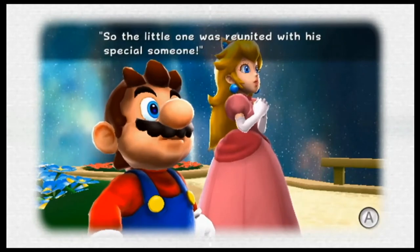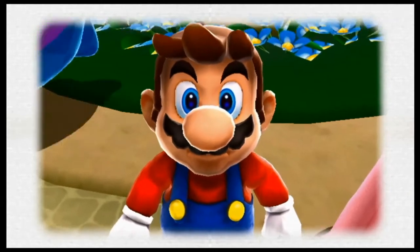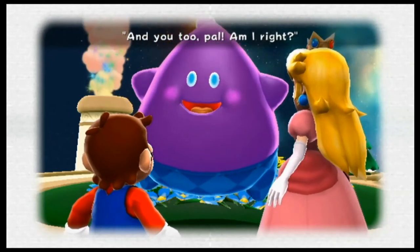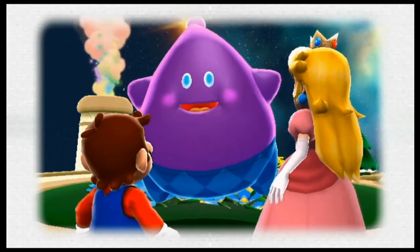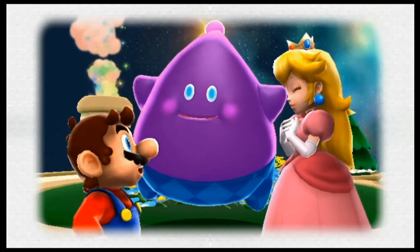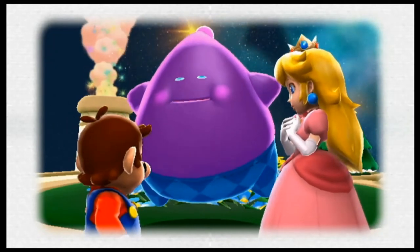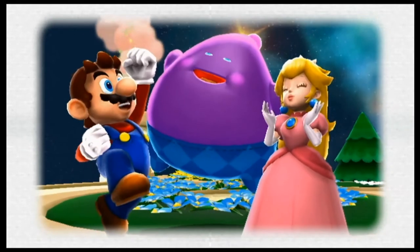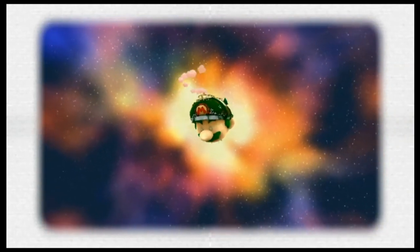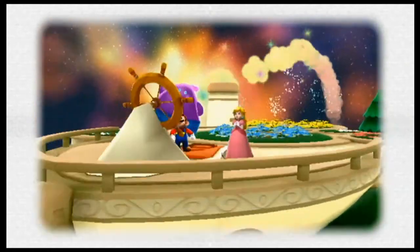So the little one was reunited with his special someone. I thought that was me — he betrayed me. Mario's smiling, but on the inside he's like, how could he have betrayed me? And he stole my hat too. Since the baby Luma's gone, someone's got to be the third wheel. It's time to get you back to your home planet. You thought that was the end of the spaceship doing what it does best — making that noise and flying through space? Well, thankfully that's the last one.